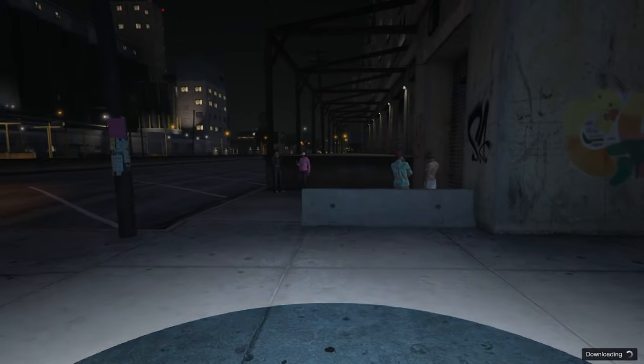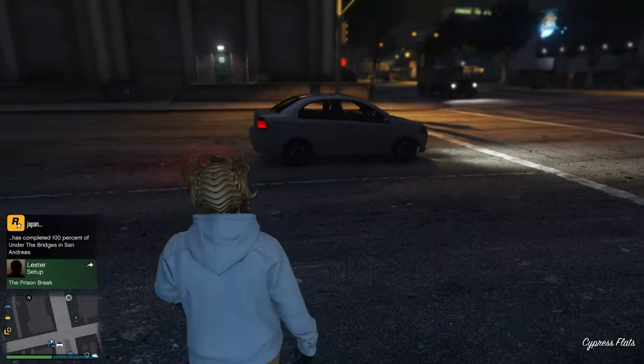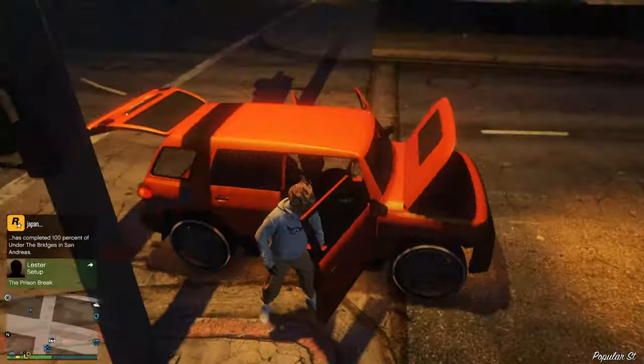In order for us to get our vehicle back, walk inside that job, start it up, and back on out of the job. Our vehicle should be close by — jump in and drive into the LS car meet.